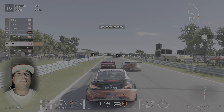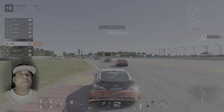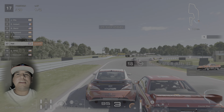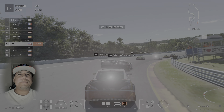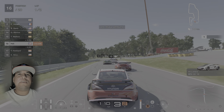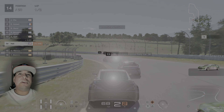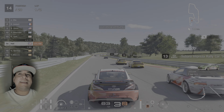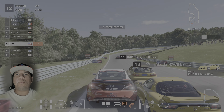Skyline GT-R — also with the new update you're able to swap a 3040 engine on that car now, it's pushing 960 or 980 around there. We just purchased this McLaren right here, also in the 900s — this new 1.49 update is amazing. We got a 787 swap on the RX-7.